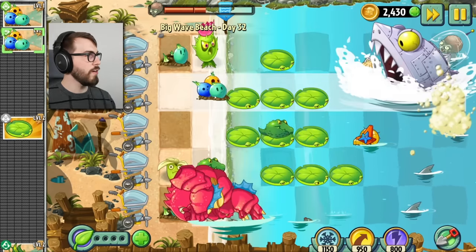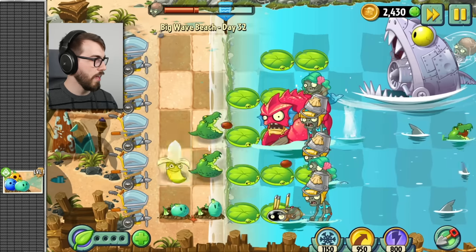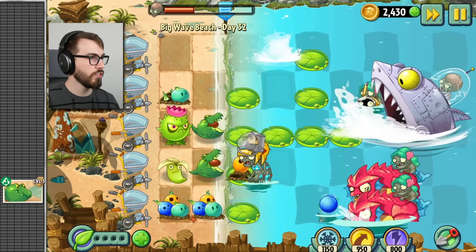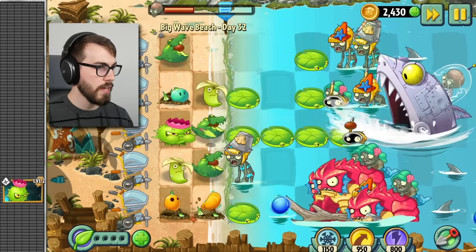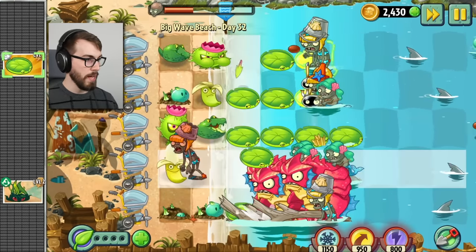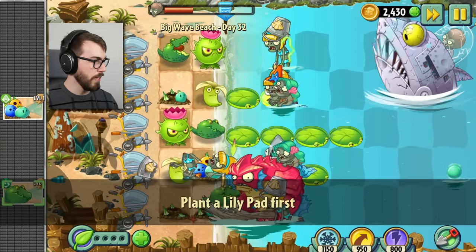Hey Zomboss, are you getting defeated? He is taking some stuff with him — not cool, Zomboss, not cool. I paid good money for these plants, man. So the sharks come up and they get rid of my lily pads, I think. I'm going to get sucked in now, aren't I? There's another thing happening — the next phase of the Zomboss. What the heck is going on down here on the bottom? Banana's okay, banana's all right, banana's cool. Get some guacadiles up in here, try and just keep everybody safe.